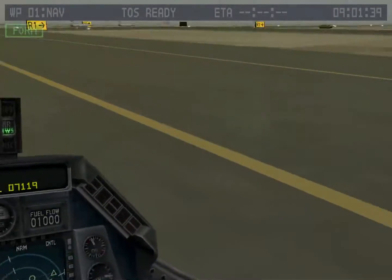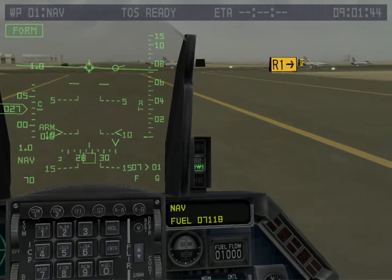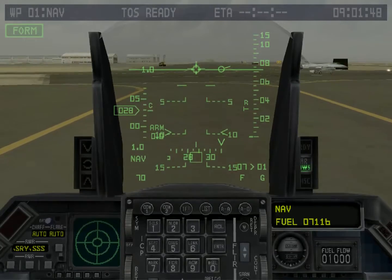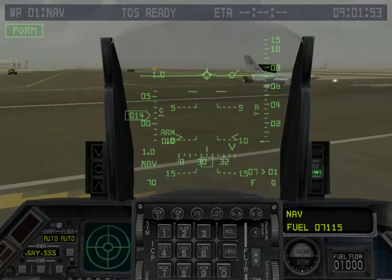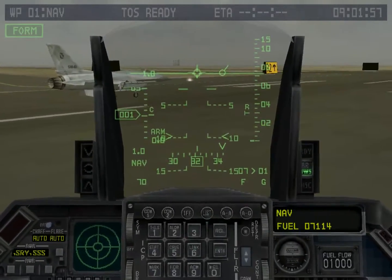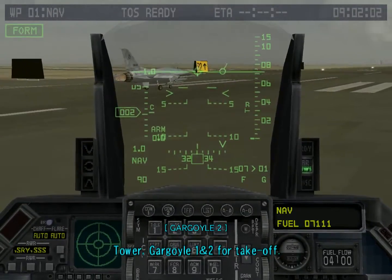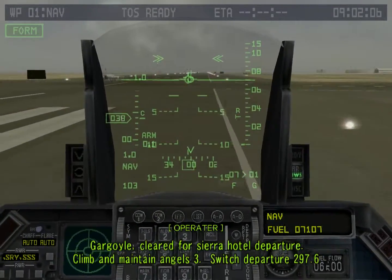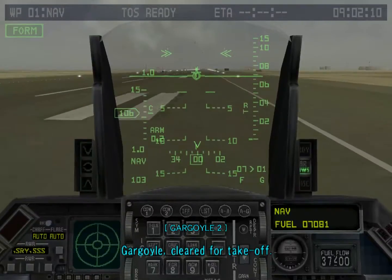I think the cockpit here is a little different — the threat warning lights on the left are replaced with a different panel. Sorry guys, my shoelace was untied. Are we good to go? Tower of Gargoyle, one-in-two for takeoff. Gargoyle, clear for Sierra Hotel departure, climb and maintain Angels 3, switch departure 297.6. Gargoyle, clear for takeoff.